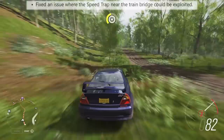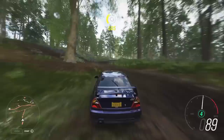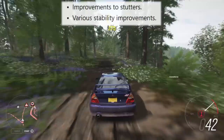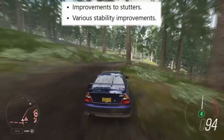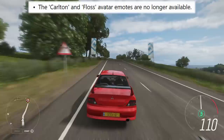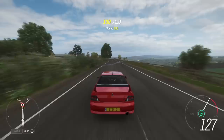Fixed an issue where the speed trap near the train bridge could be exploited. Fixed an issue where invalid performance ranges could be displayed on event flyers. Fixed an issue where player prestige level would not be shown in the pre-race leaderboards in online adventure. Improvements to stutters — after just driving these Mitsubishis around I have not really seen too much of an improvement and have seen really bad stutters. Various stability improvements. Now this is the one I'm actually extremely unhappy about — the Carlton and Floss avatar emotes are no longer available. What are you thinking, Playground Games, taking this out of the game? You know I don't care at all about avatar emotes — come on.